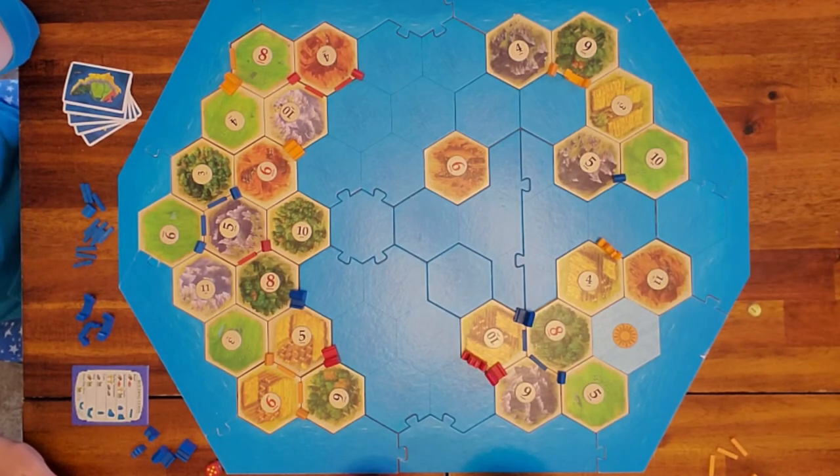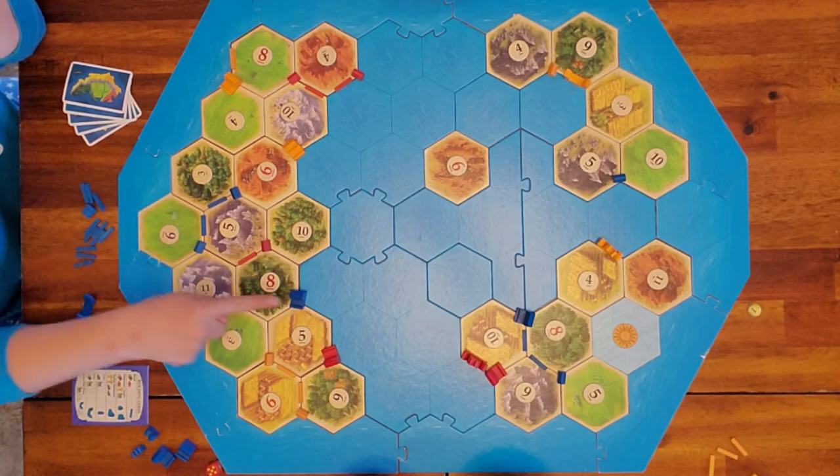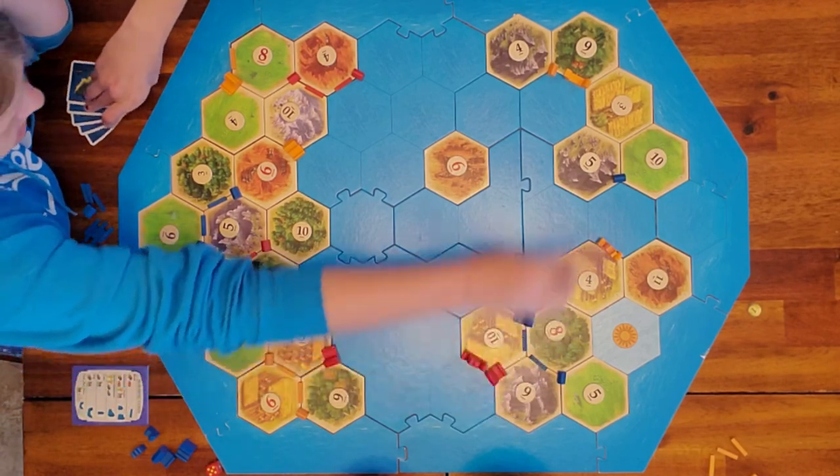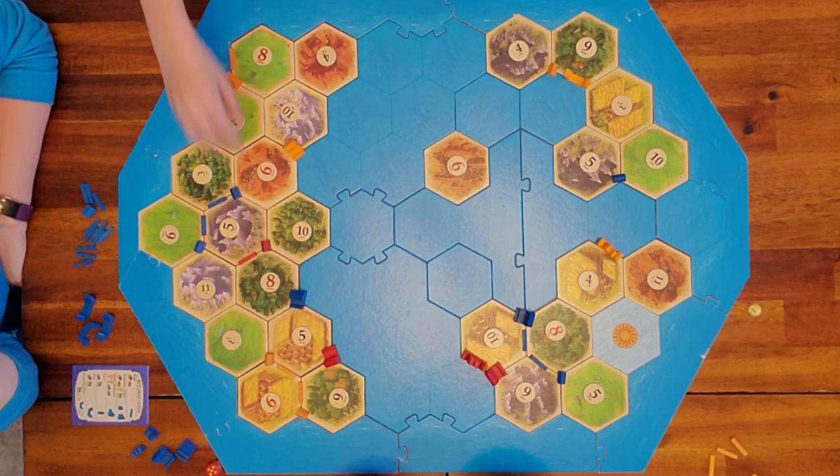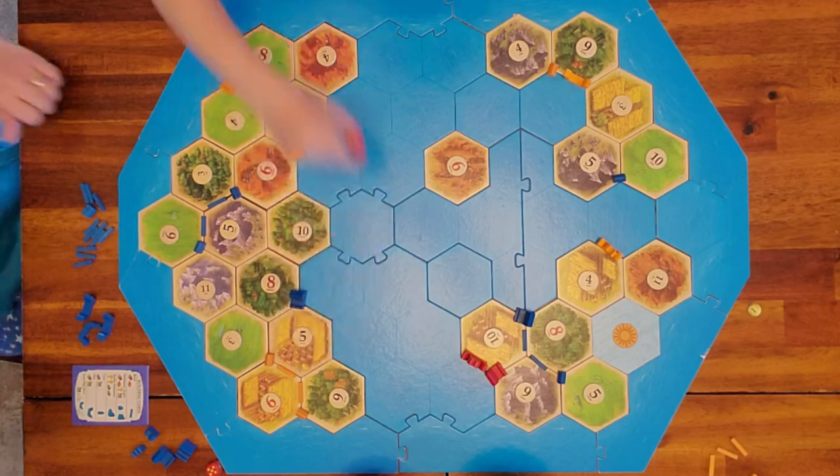And that's game! Blue wins with eight victory points. Land Ho is a quick game. That's it — keep playing and have fun.